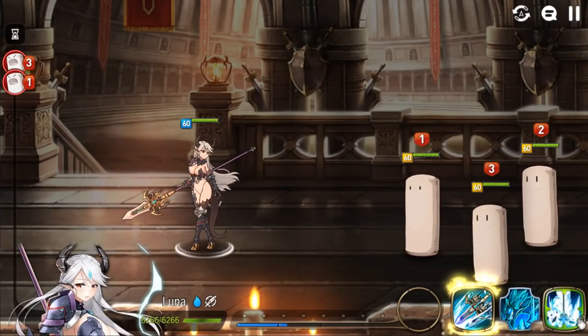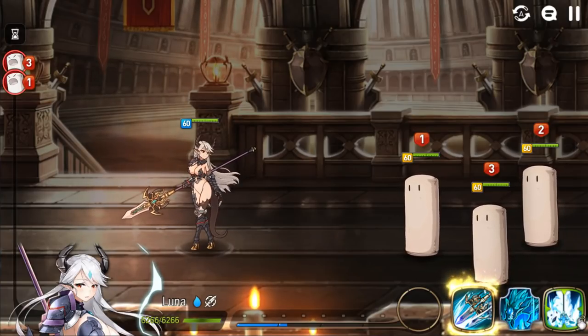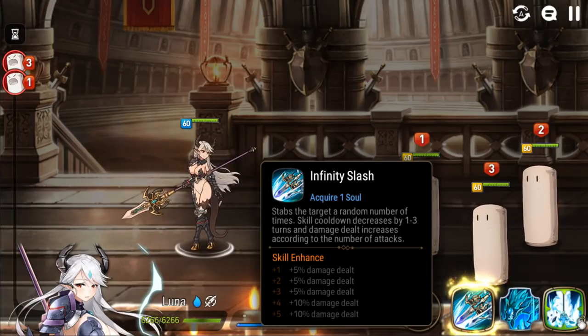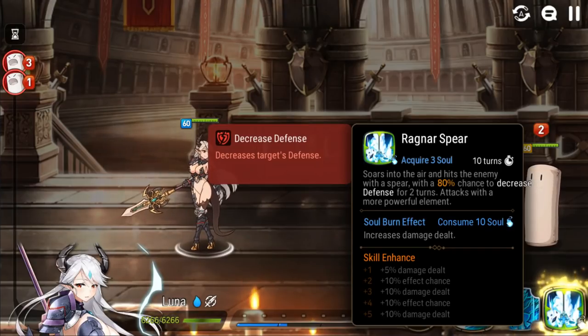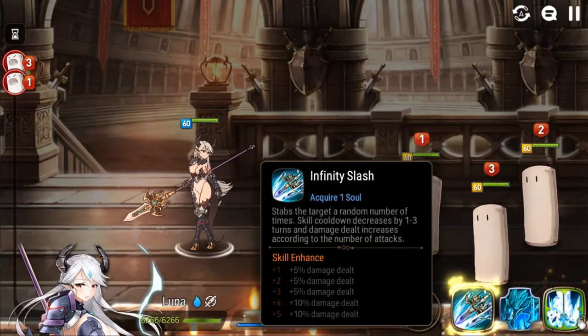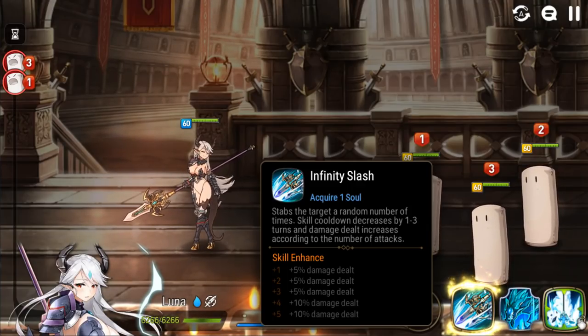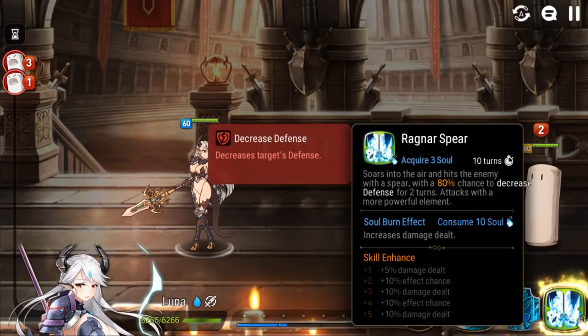Let's start with her skill set. There's actually quite a lot of RNG with Luna — more so than a lot of other heroes. That mainly comes down to her basic skill, where it can be more or less powerful, and decrease her skill 3's cooldown by 1-3 turns, and more or less slashes for more or less damage. I've noticed this attack can be incredibly powerful when she gets those 3 extra slashes for that 3-turn cooldown reduction. And if you're really lucky, her ultimate skill — which has an incredibly long 10-turn cooldown — can become one of the shortest ultimate cooldowns in the game.